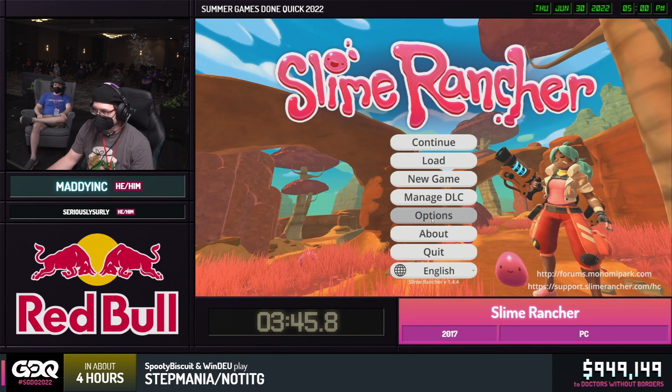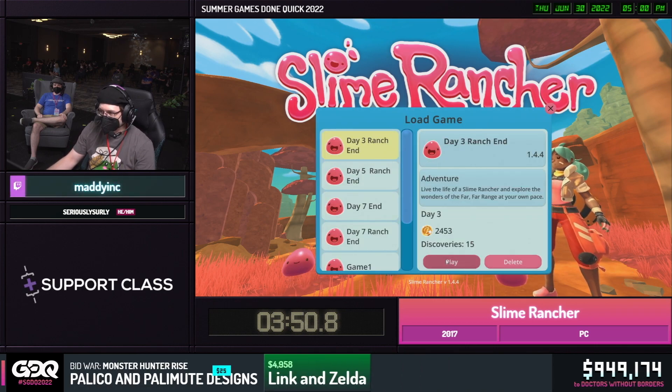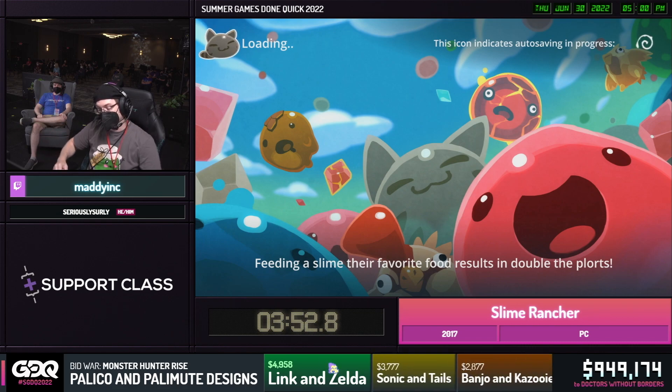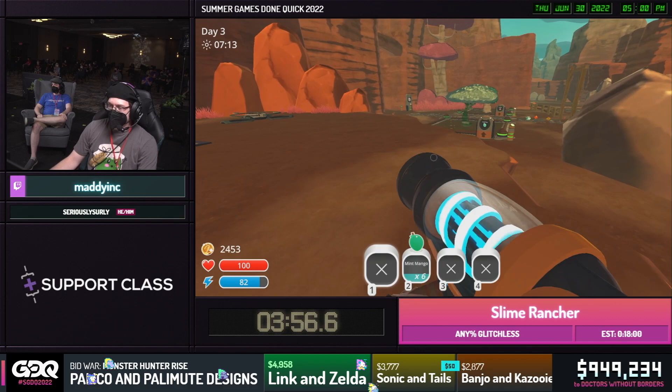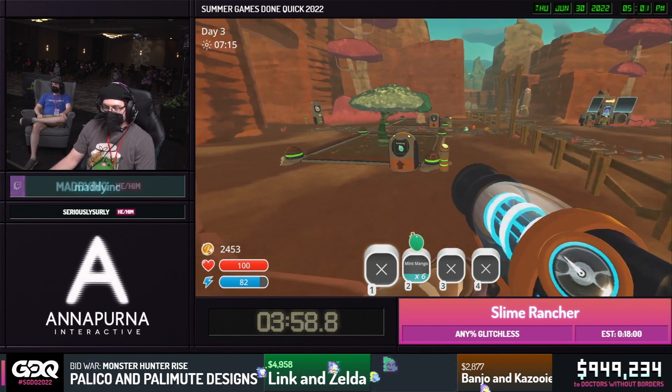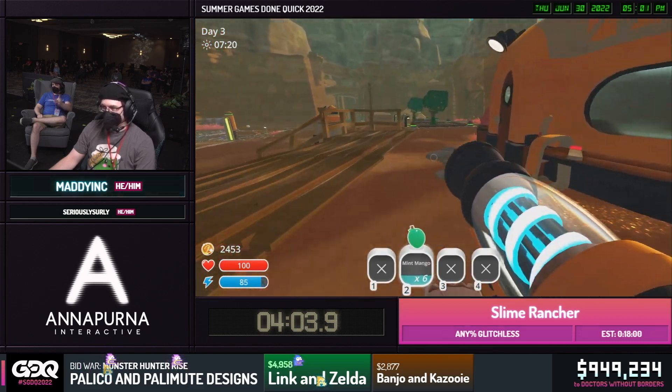So we're going to save and quit because that is death. We're going to have to load up a back save. I'm sorry. That doesn't happen terribly often, but of course we're in a marathon. So through the floor we go. So imagine that we just sold off a lot of plorts — we now have 2,450. How about that?